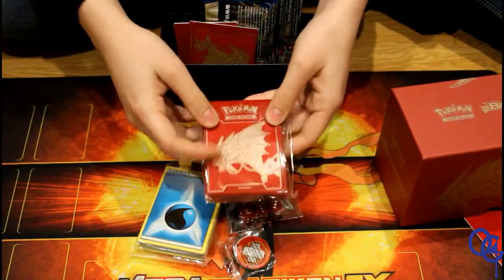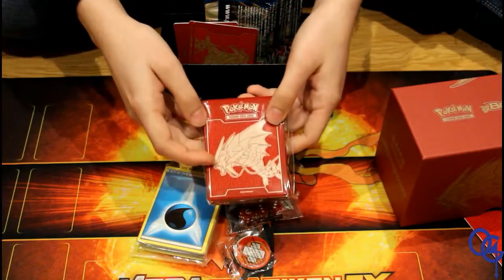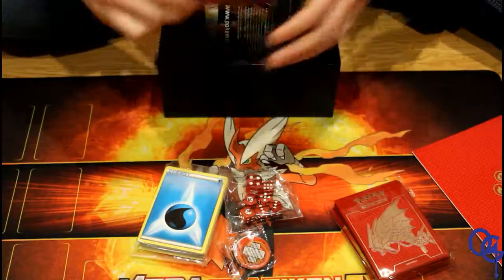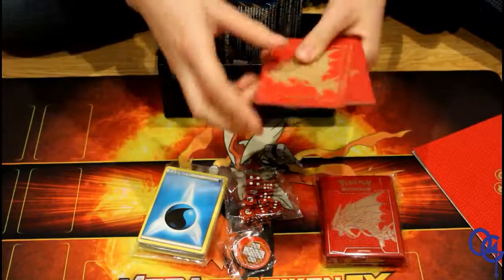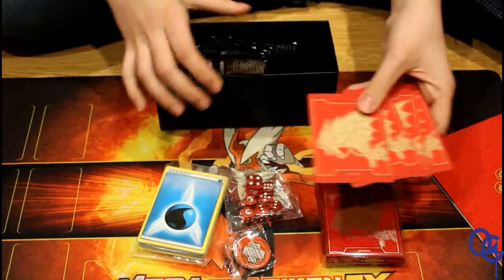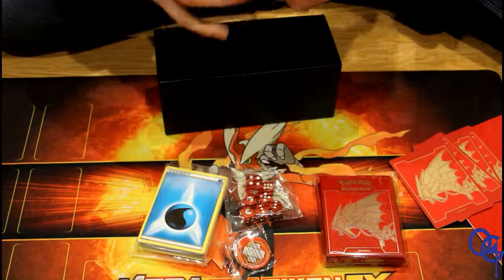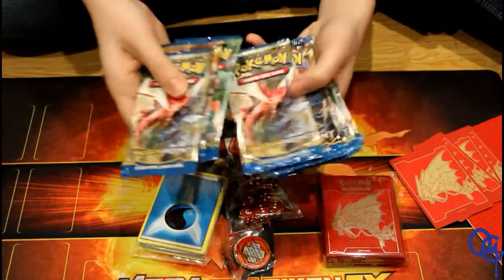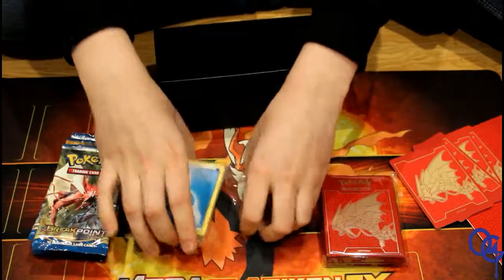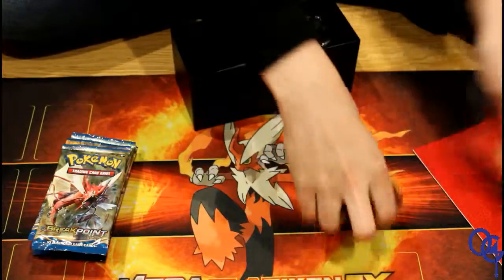And also you get sleeves, which are really cool — they're Mega Gyarados sleeves. Really cool. So keep that aside. I get a code card — keeping that. And then you also get these things to organize your cards in the box. But what we really want mainly is these nice eight Breakpoint boosters that we're gonna be opening right now.